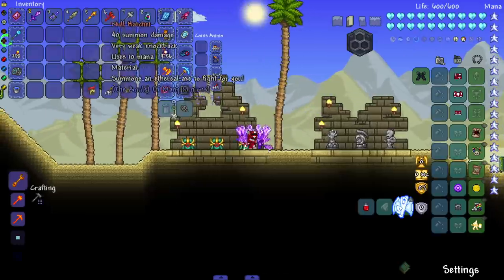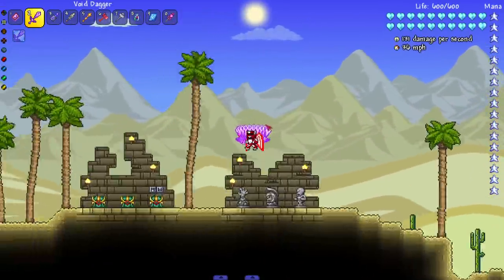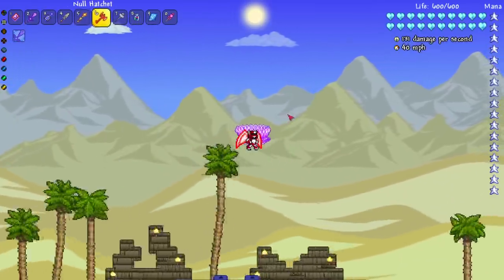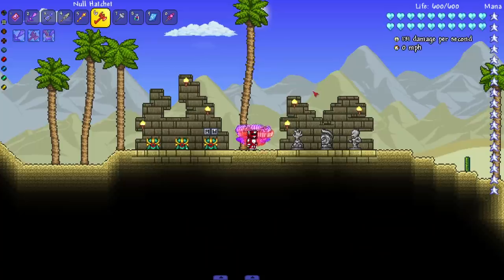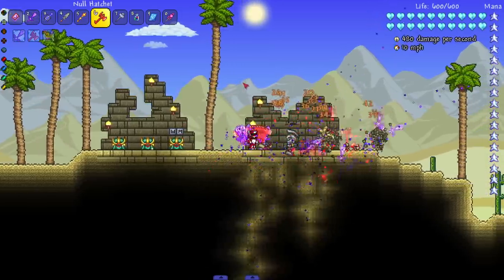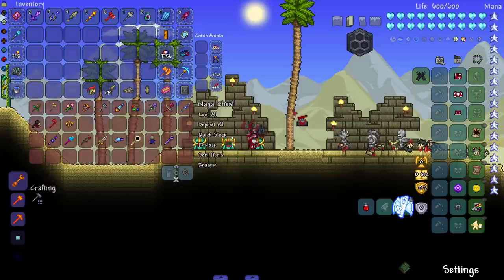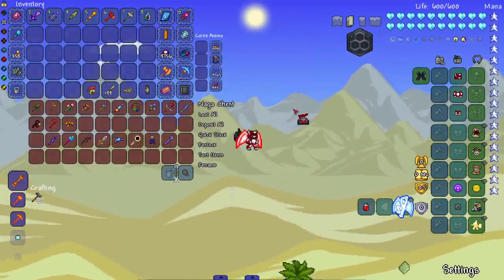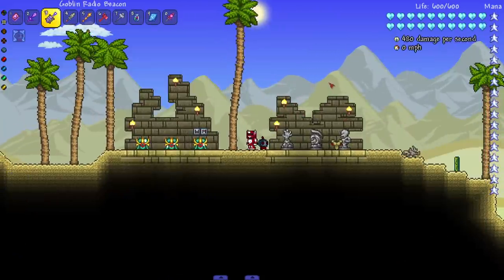On to the void dagger, which is pretty much the blade staff equivalent but crimson themed. Same thing with the null hatchet — pretty much the same thing. Let's see if there's a flying animation — probably not. Let's put some null hatchets in here too. Now it kind of looks like an illusion, a mirage. Let's see them in action — imagine getting jumped like that. I didn't check the bomb flying animation; he just kind of flies.